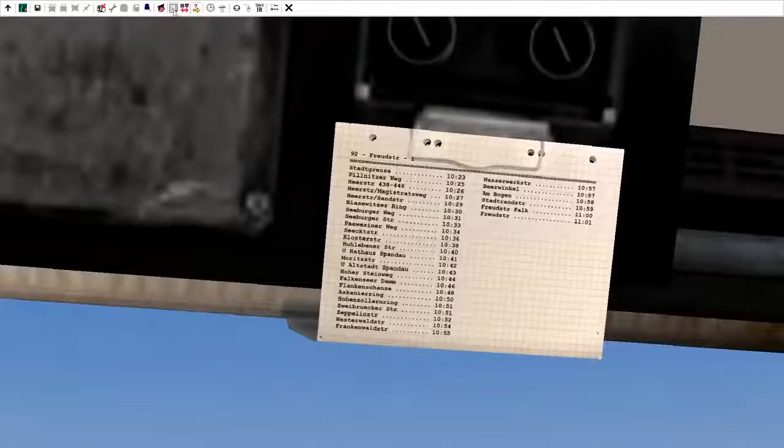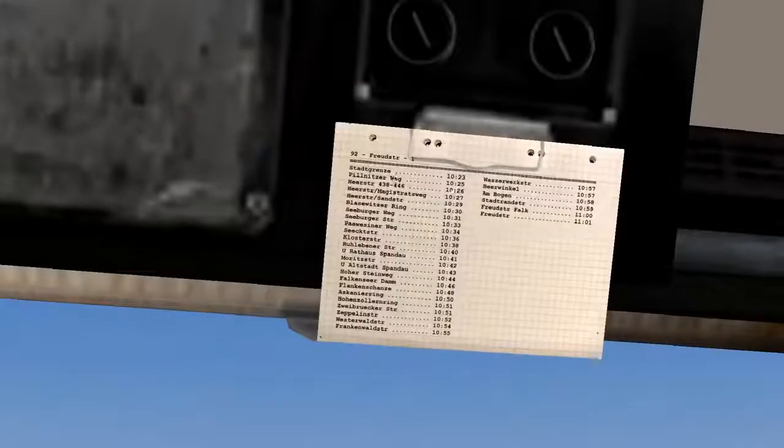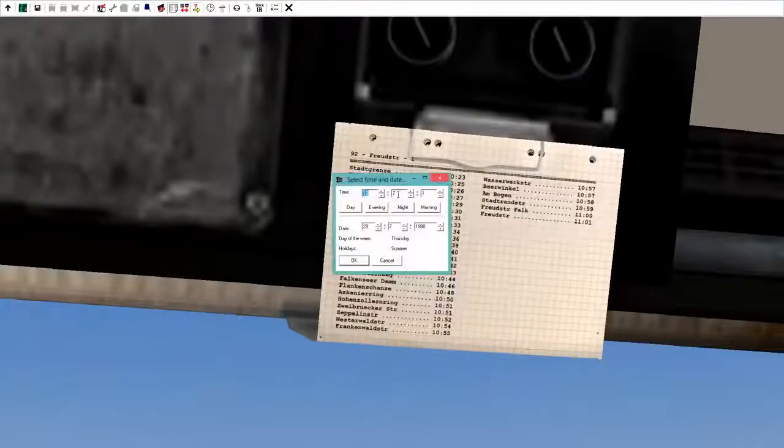Once you set up your route, your timetable is going to actually show up here. And your first stop, like I said, is 10:23. If you want to know what time it is, press Alt and go to your clock — it's 7 minutes after 10 right now. Don't adjust anything just yet, we will in a few seconds.